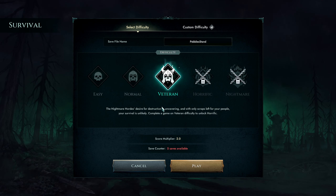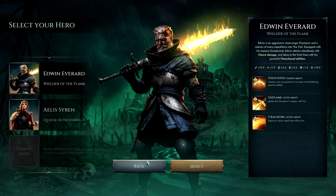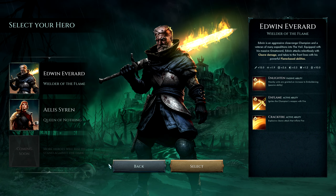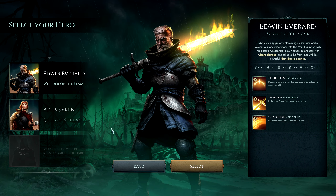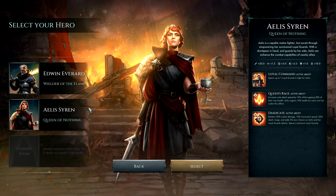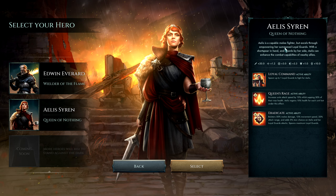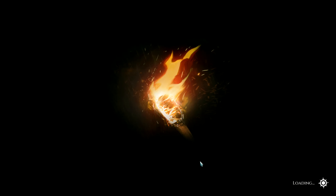I kind of want to try Veteran Difficulty, see if we can complete a game to unlock Horrific Difficulty. It increases the challenge of the game so we've got to be really careful and very intentional. We have Edwin Everard, Wielder of the Flame — cleave damage, flame-based abilities — or Aelith, who's a Summoner and spawns Loyal Guards. Let's try her, let's give her a shot.